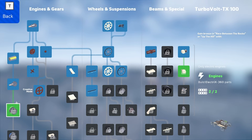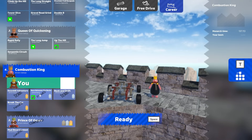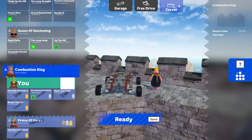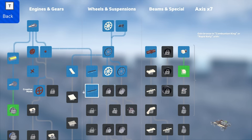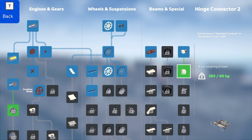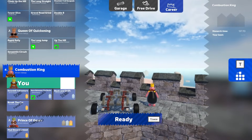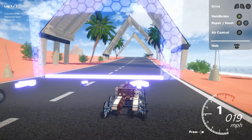We want to get the electric motor, and we're going to need to race between the rocks or up the hill, but I don't think we're there yet. We have to beat the Combustion King first because Race Between the Rocks requires gold, and that's a difficult one. Let's do the Combustion King and see if we can beat this guy. Once we beat him we'll be able to get that component. Let's start with this one and see if we can get that component.